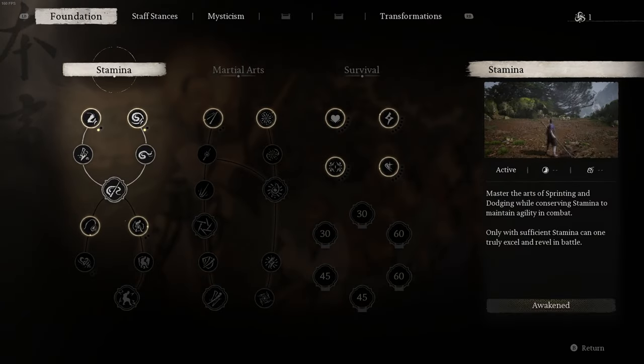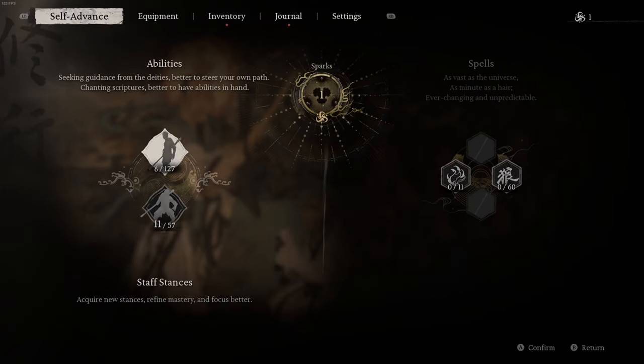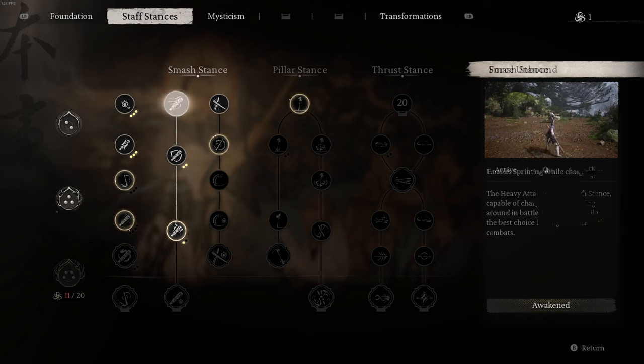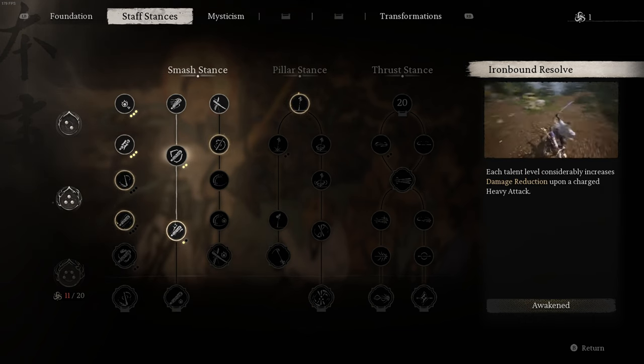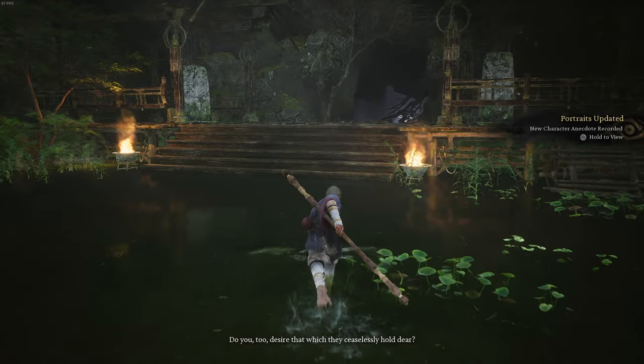I put six points into stamina, essentially everything to get Composure, which lets you dodge during light attacks. Then I focus heavily on heavy attacks — anything with charged damage, damage reduction, and more damage when charging up.